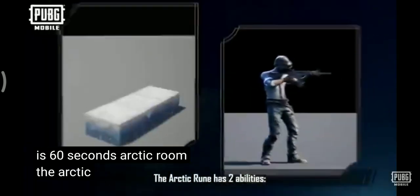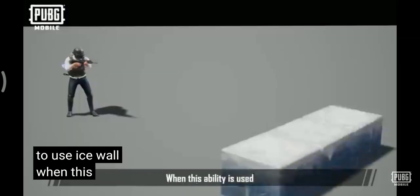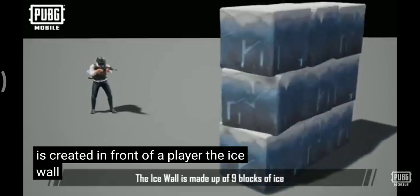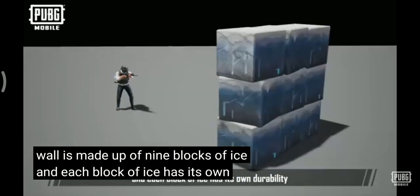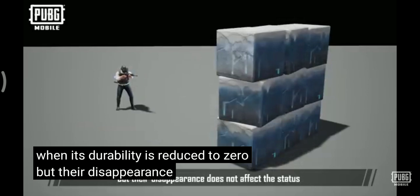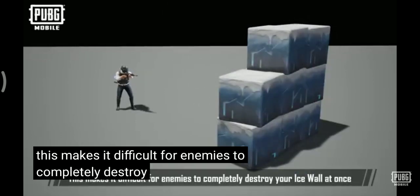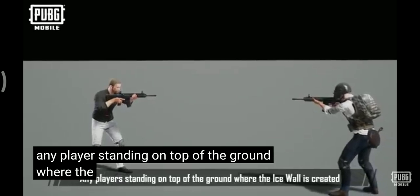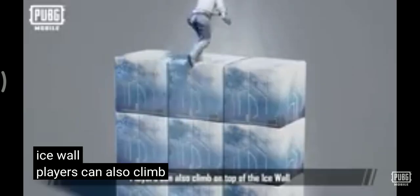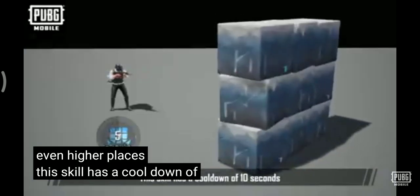Arctic Rune. The Arctic Rune has two abilities: Ice Wall and Freezing Ammo. It costs ten crystals to use Ice Wall. When this ability is used, a 3x3 grid-sized ice wall is created in front of the player. The ice wall is made up of nine blocks of ice, and each block of ice has its own durability. Each block disappears when its durability reaches zero, but their disappearance does not affect the status and position of the other blocks. This makes it difficult for enemies to completely destroy your ice wall at once. Any player standing on the ground where the ice wall is created will be lifted up into the air. Players can also climb on top of the ice wall or use it to climb to even higher places.